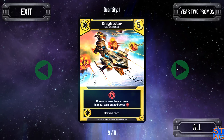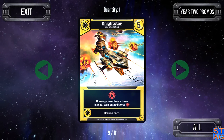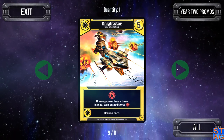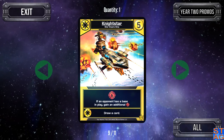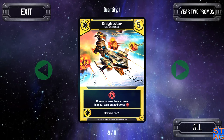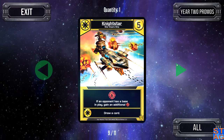Moving on to the Night Star for the Star Empire — five trade cost. Gives you six attack as a base, and if your opponent has a base in play, you actually get nine attack from a cost-five card. The ally ability lets you draw up. This is one of the relatively few Star Empire cards that doesn't involve the other player discarding a card at the beginning of their turn.